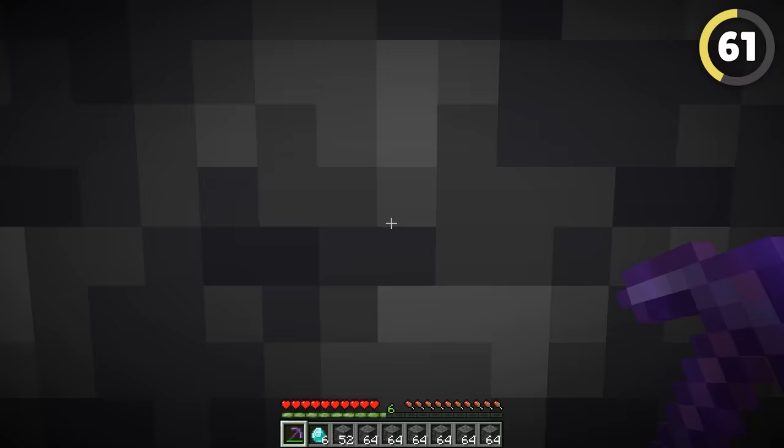Duping items is an incredibly difficult thing to do on a server because all the item information is kept on a server's computer. But some places have exploitable weaknesses. A server that has its own spawn and teleport system can be tricked into dropping your items at the same time that you spawn, so the items are dropped but also kept on your hotbar at the same time. It's an immediate bannable offense!